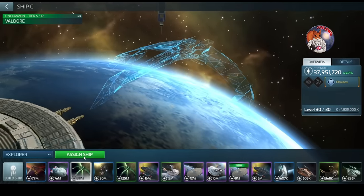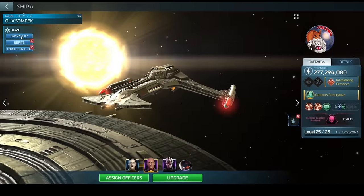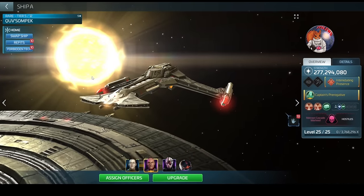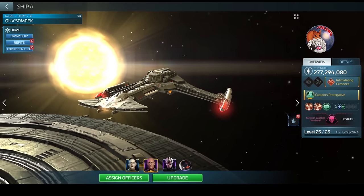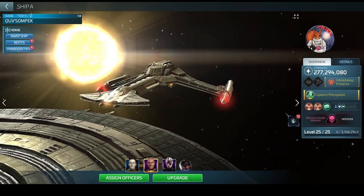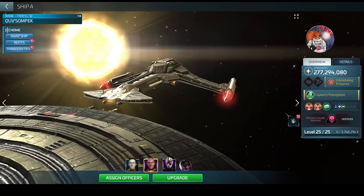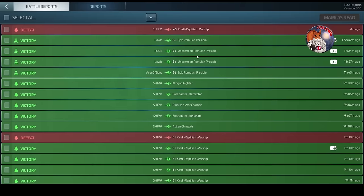We're going to start at the bottom and work up to the top crew. I'm going to send the ships out to their relative systems and explain what I'm doing, why I'm doing it, and how you can make it better. First, I'm going to show you a death - specifically the ridiculous particle weapon - so we're going to go into the battle log.